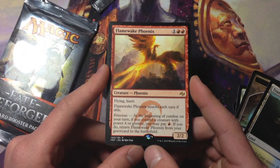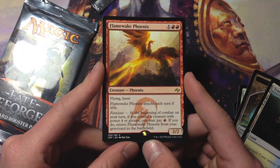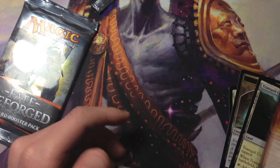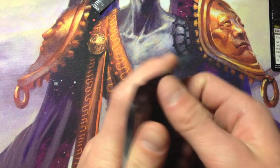Flame Wake Phoenix attacks each turn. Ferocious: at the beginning of combat on your turn, if you control a creature with power four or greater, you may pay one red. If you do, return Flame Wake Phoenix from your graveyard to the battlefield. It's not a bad card — it's kind of like a Chandra's Phoenix.